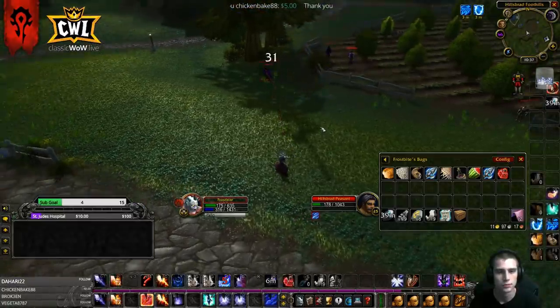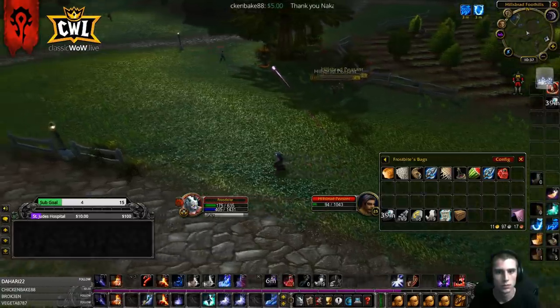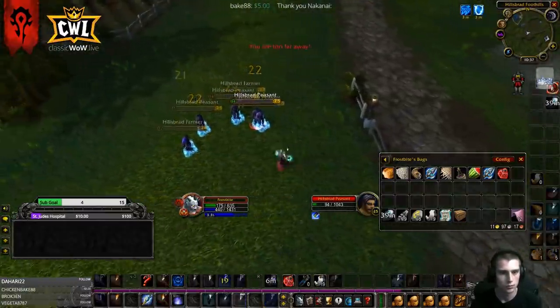Here they started running away in fear, so there's no way to blizzard them and actually hit them all. I just started wanding some of the higher health mobs to do damage while I waited for them to come back. Once they're back, I hit them with a frost nova and finish them off with arcane explosion.